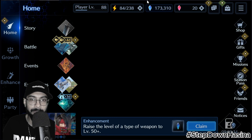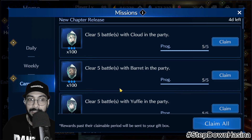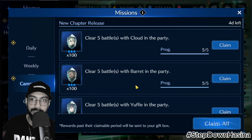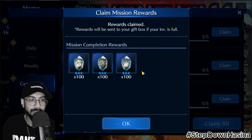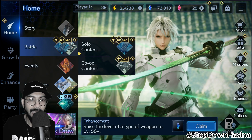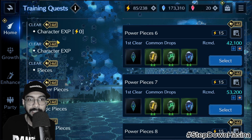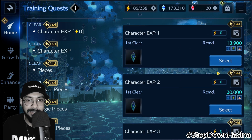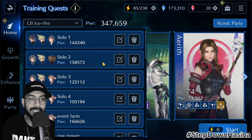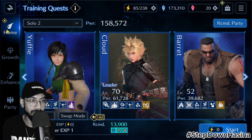Another thing I'd like to show you, which is going to be very important for new players: if you go to Missions, then Campaigns, you'll get a huge amount of free memories — but only if you can play five battles with any of your characters. I already collected memories for Jack, Sephiroth, and other characters. The way I did it, I haven't spent any stamina — just go to Battles, Solo Content, Enhancement Quest, Training Quest, and select Character EXP battles with zero cost.